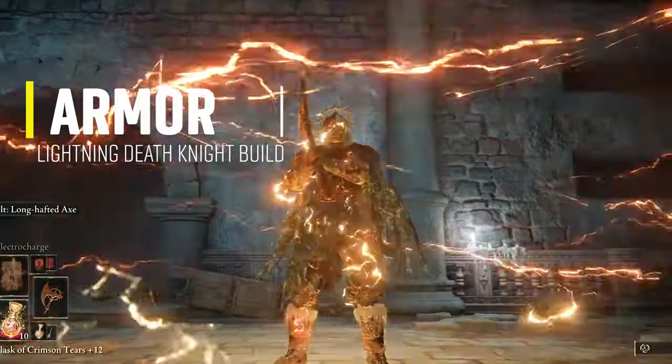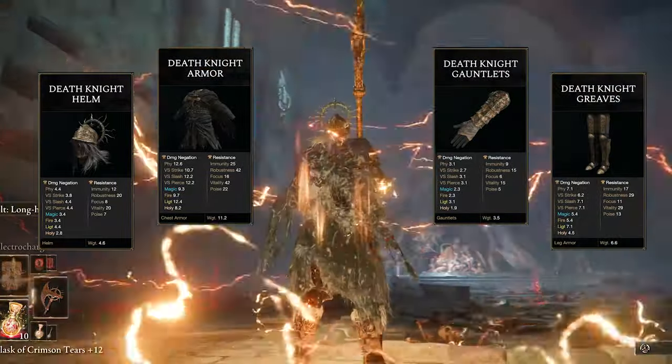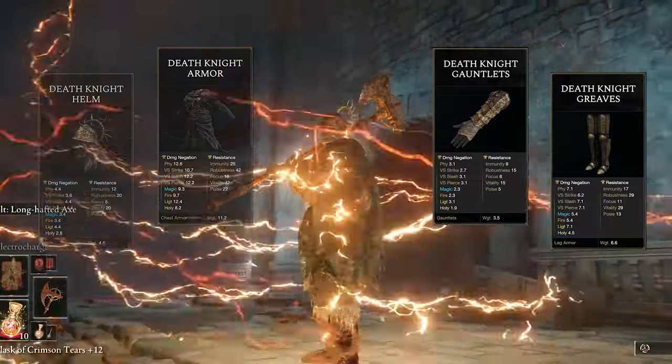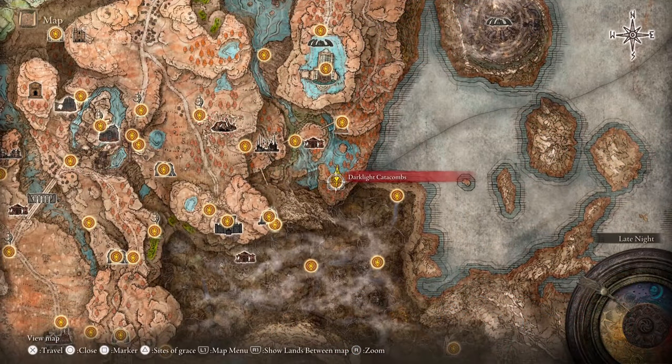The armor in this build is the Death Knight Set comprised of helm, armor, gauntlets, and greaves. It's another good-looking DLC armor set with a lot of details and coolness for people that enjoy Fashion Souls like me. To get it, you have to loot it from a Death Knight corpse in Darklight Catacombs, located in the southeast part of Scadu Altus.